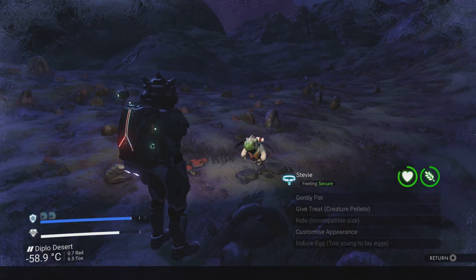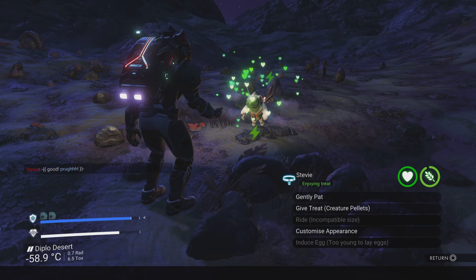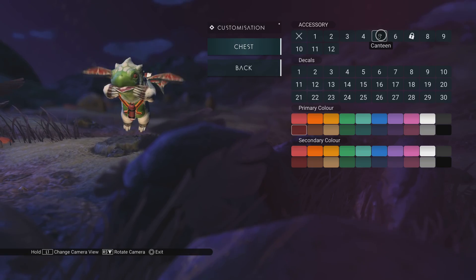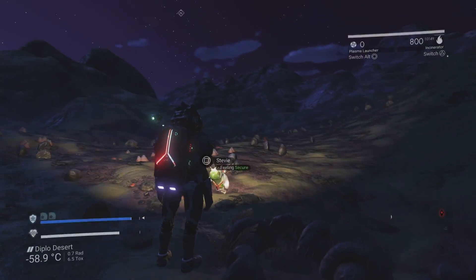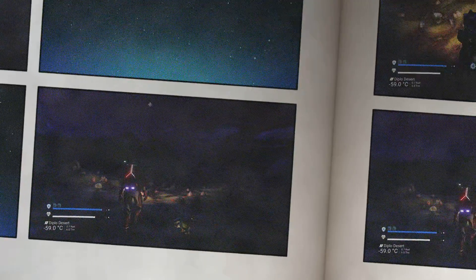Hello there little Stevie! I better pet him and feed him — we've got to make sure he's fed and watered before we set him on some missions. This is what I've equipped him with: he's got a canteen on his belly, a little flask, and on his back a little cargo pack or tube. Look at him dance, it's freaking awesome!